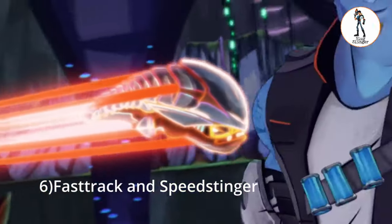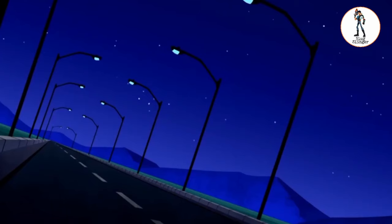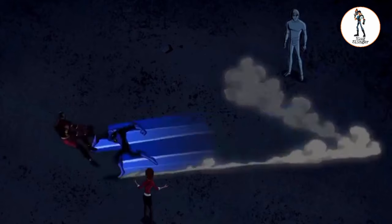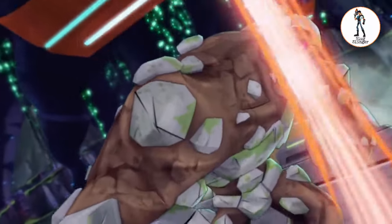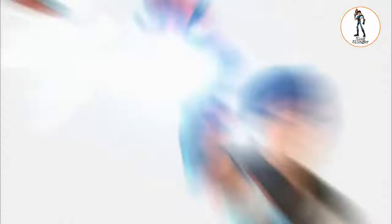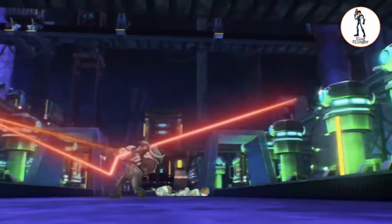Number 6: Fast Track and Speed Stringer. Fast Track is the alien introduced in Ultimate Alien that can run extremely fast. I know this reminds us of the classic alien XLR8. So the slug similar to Fast Track is the same slug we compared to XLR8 in the Ben 10 Classic and Slugterra comparison video, which is none other than Speed Stringer. Most of the time, slugs turn back to protoform very quickly, giving them no choice to go long distances at high speed. But Speed Stringer can change direction when hit and go for long distances, and is known for its speed. That's why I am considering Speed Stringer as similar to Fast Track.